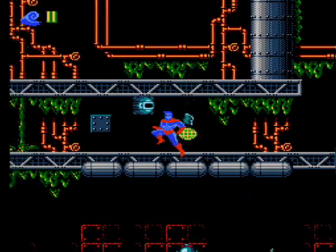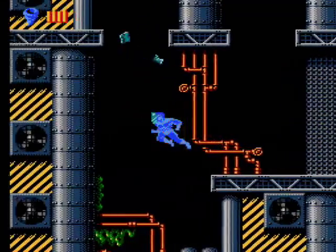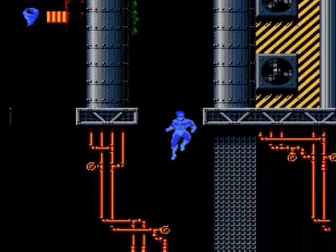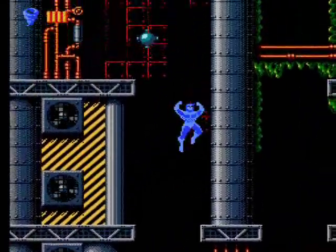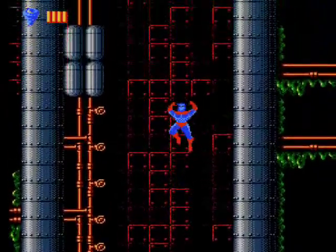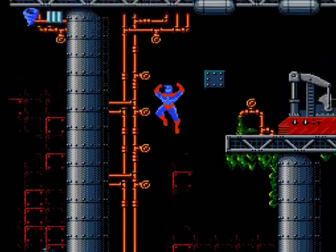Other power-ups include an extra life, represented by a planet icon, and invincibility, represented by a shield-like icon. You'll turn blue when invincible, but it's hard to tell when your invincibility is running out. You'll start flashing between normal and blue right before it changes, but you don't have much time, and the music doesn't change either, so you can't base your timing on that.